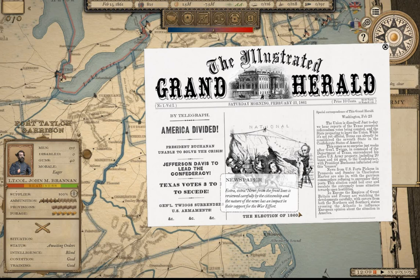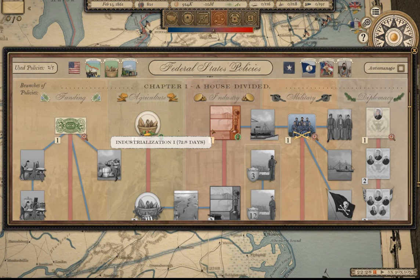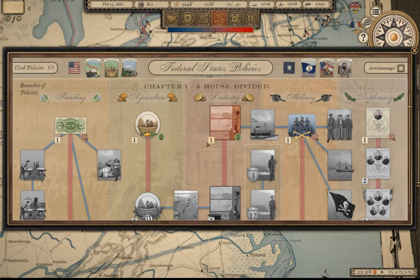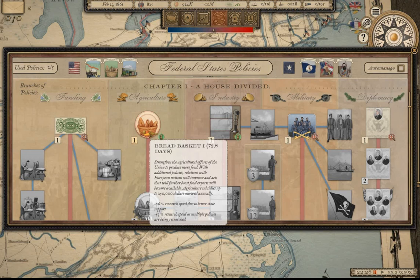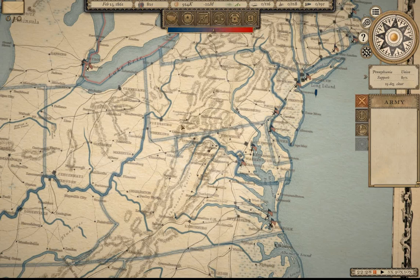America divided — President Buchanan unable to solve the crisis, Jefferson Davis to lead the Confederacy, Texas votes three to one to secede. Let's go back to policies: before with one policy going it was 33 days; with two policies going it's 72.8 days. That's more than twice the time, due to minus 26 research speed from lower state support and minus 53 research speed for multiple policies researched simultaneously. Best practice is to only research one policy at a time.